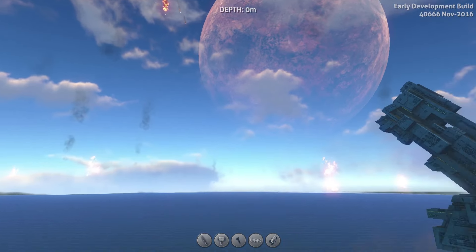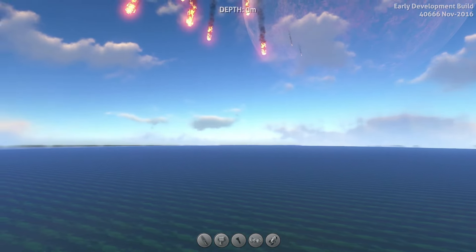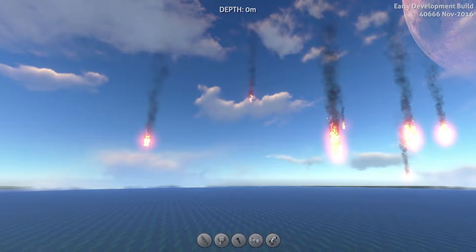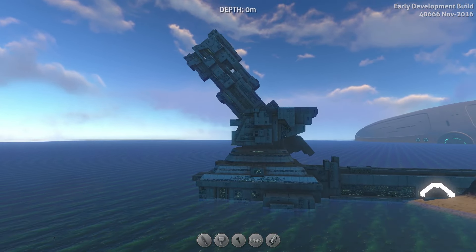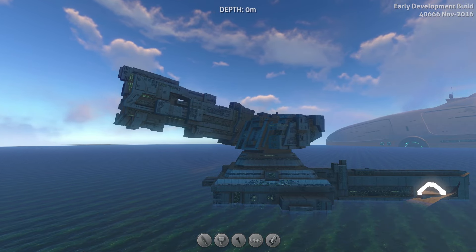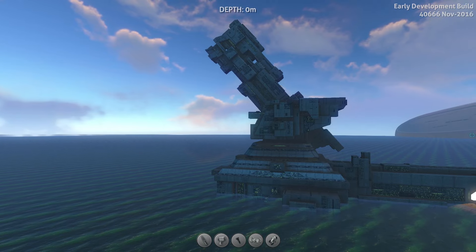If you want to see the precursor gun shooting from different locations on the map, go check out Awesome Crunch's video — he went all over the place, like in the Aurora when it exploded, and on the other island. I'll try to leave a link in the description. I wonder what happens if we do the aim thing again — oh, it restarts it! So clearly the end part needs to be adjusted so it doesn't snap so quickly, but it's pretty cool. That's it for the precursor gun.